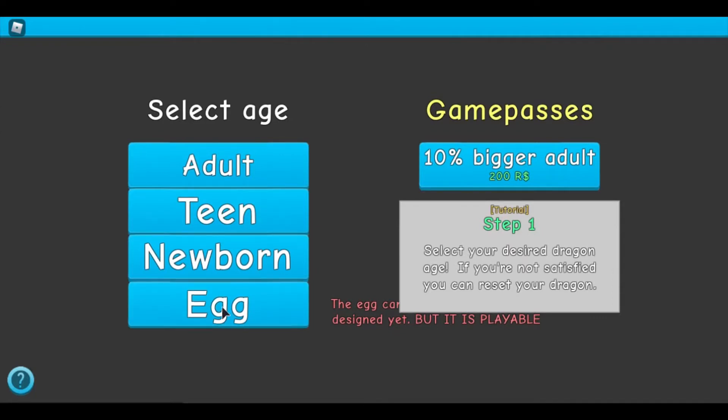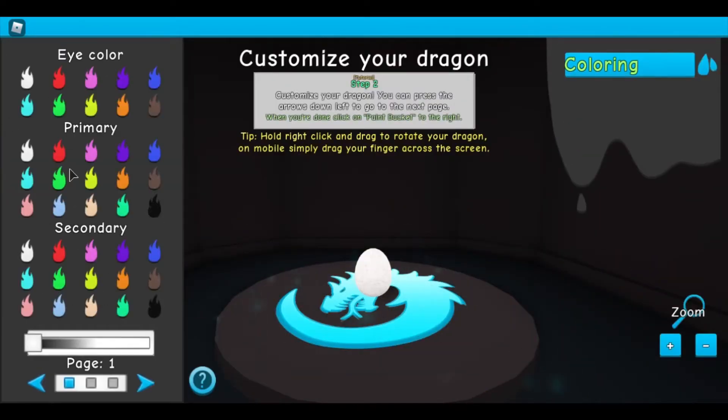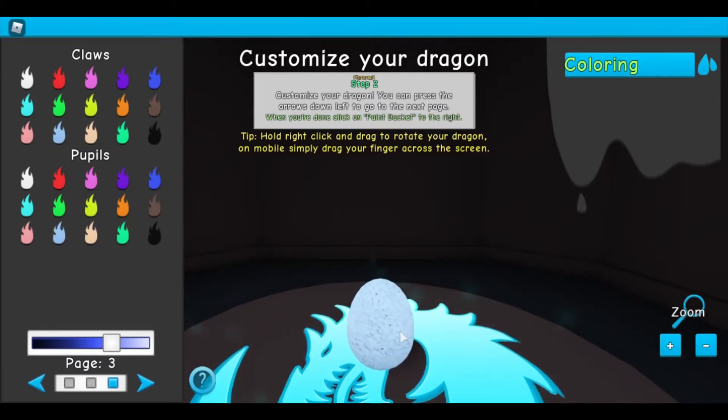We're gonna be an egg because there are so many choices. Oh, that's my dragon! Let's get a closer look — oh, it's so beautiful!